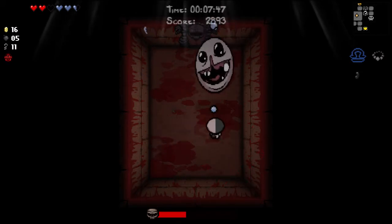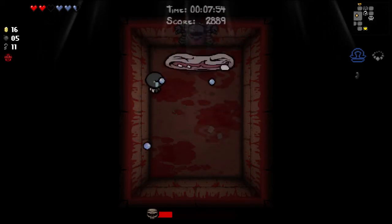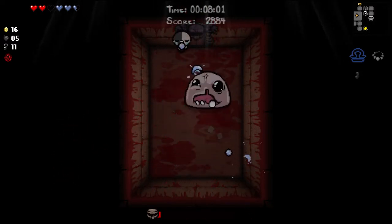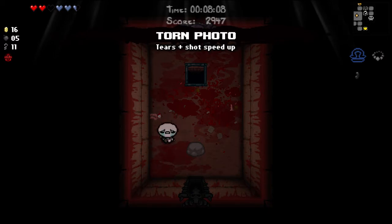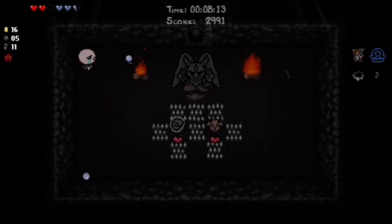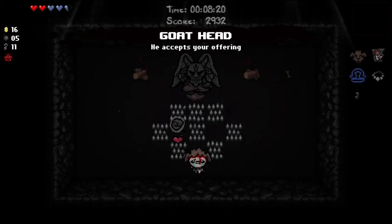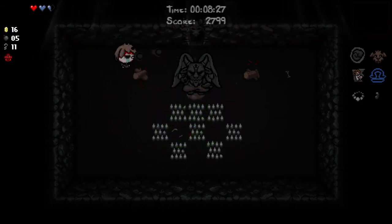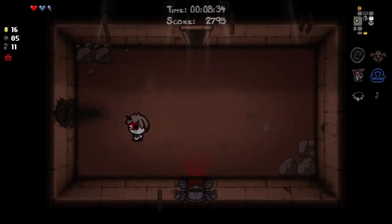I wonder if you can get double trouble — two bosses at the same time in the boss room — in this small boss room. There we go. We got the Torn Photo — Tears and Shot Speed Up, it's decent. There's Fear Shot and the Goat Head — I'm gonna get both, try to avoid any damage. The Goat Head gives us a guaranteed Devil Deal on other levels, and that's the Dark Matter Fear Shot. We are quite low on health though.